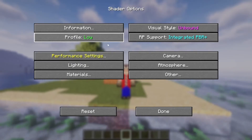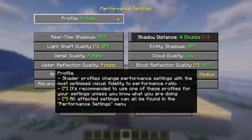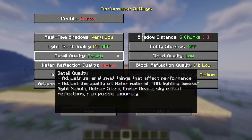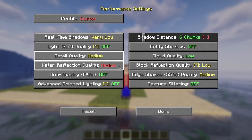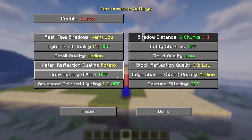Then open up Performance settings here and also make sure to change the profile to Low. We are changing the cloud quality to Low, and I prefer keeping the detail quality as Medium. If you need more FPS you can also use Potato mode depending on your PC's performance.